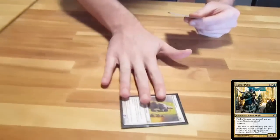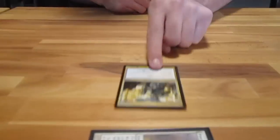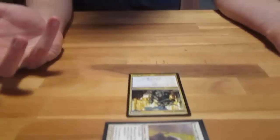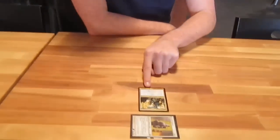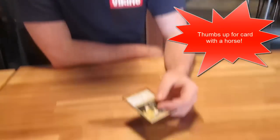So let's say they attack with their 2-2 and you have 4 mana open. After they've declared attacks, you can Flash this guy in at instant speed and block. Their 2-2 dies to your 2-4. You've effectively used this as a removal spell — you've gotten rid of one of their cards, and you get to keep your card, which is really cool.